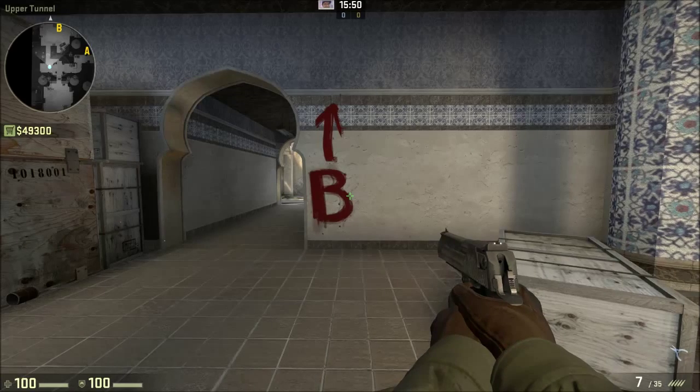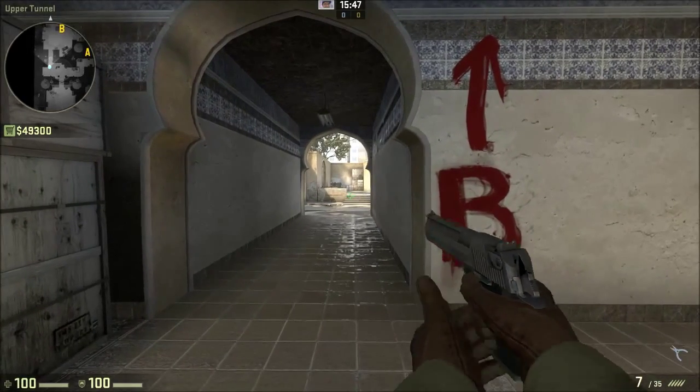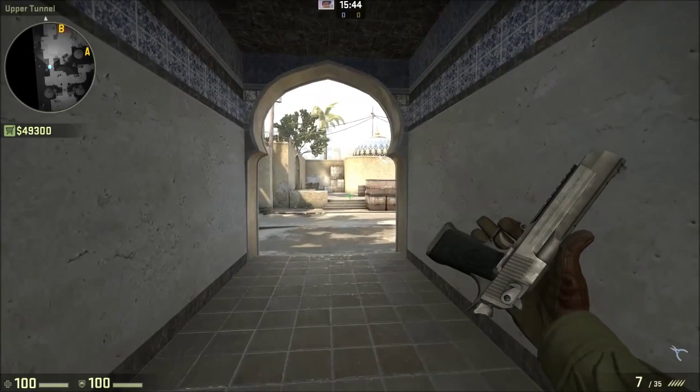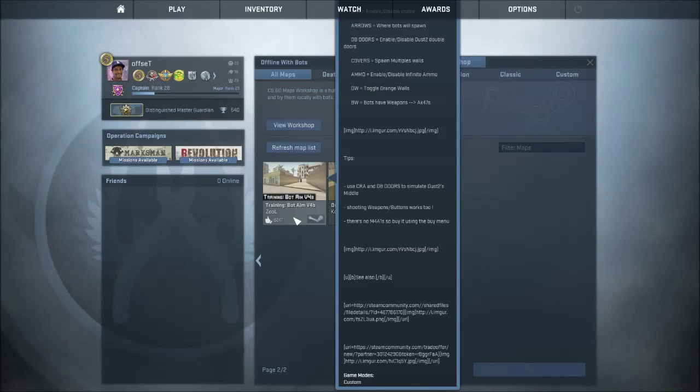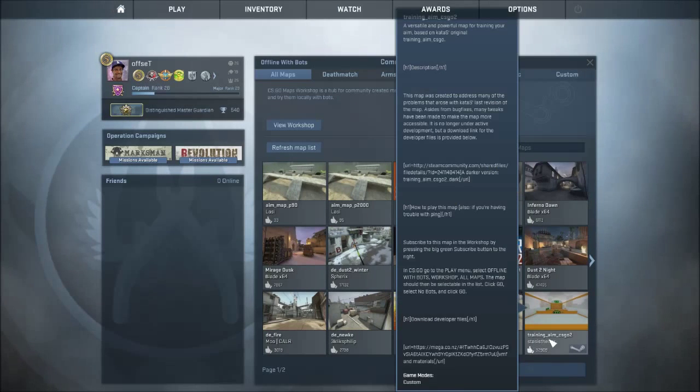This brings us onto how to use it. The first thing you've got to do is make sure you have good aim. Some of the maps you can practice your aim on are Training Bot Aim V4B — very good against moving, humanoid targets. You can set up doors, walls, anything to simulate spots like Cat from Dust2. Another map I use is Training_Aim_CSGo2. This is a little bit more linear, but very good because you can personalise exactly how the targets move, where they move, and the size of them.